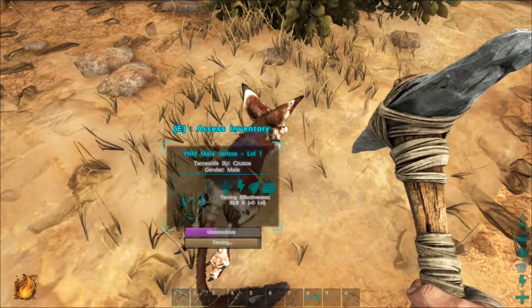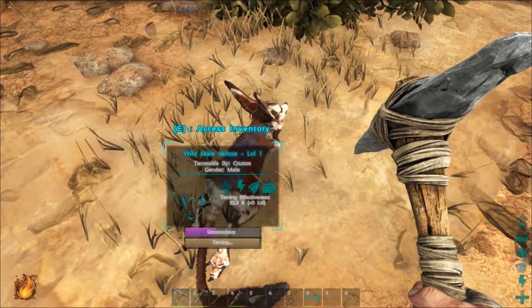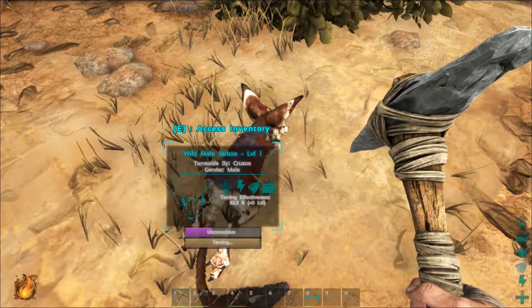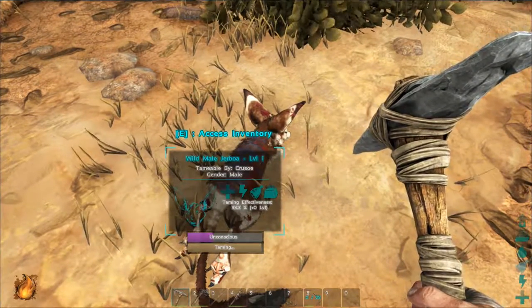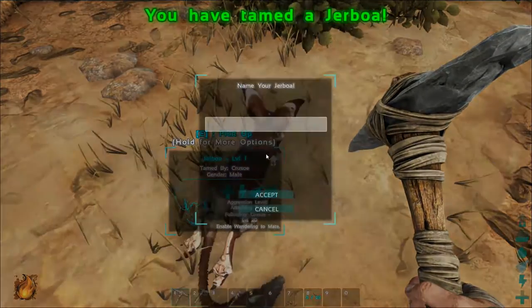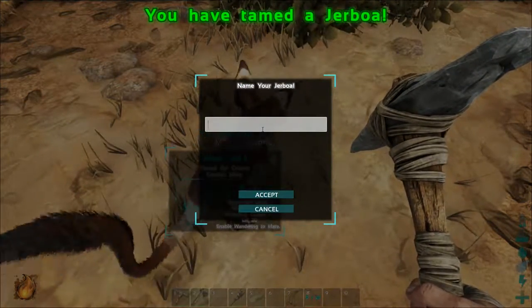Don't waste narcotics. This one seems obvious but it's easy to fall foul of. If your dino is almost fully tamed, there's no need to fill their unconsciousness meter all the way back up. All it needs to do is last long enough for that taming meter to complete. So be frugal and don't use more than you need.